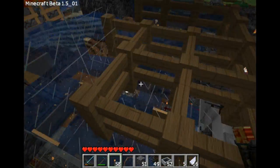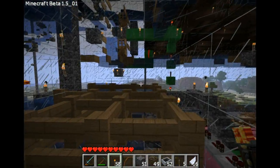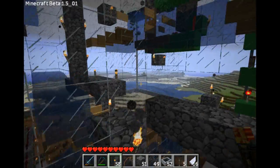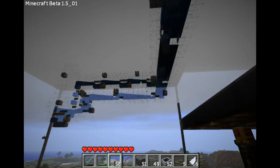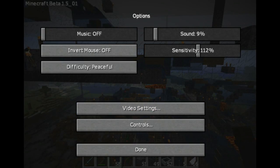Standing four blocks away from where the creepers are seems to be enough for them to not blow up in your face, but even if they do it doesn't matter. So that covers the hostile mob setup. I turned it to peaceful — let's get over to the sorter.